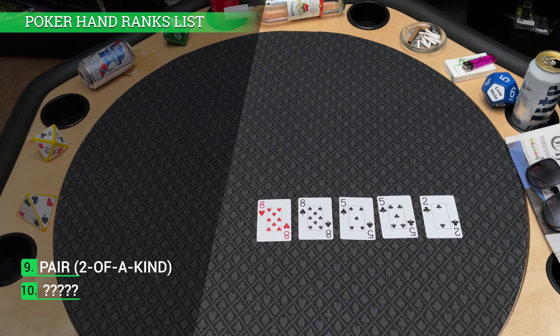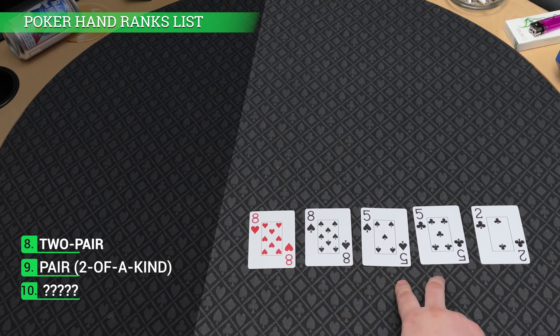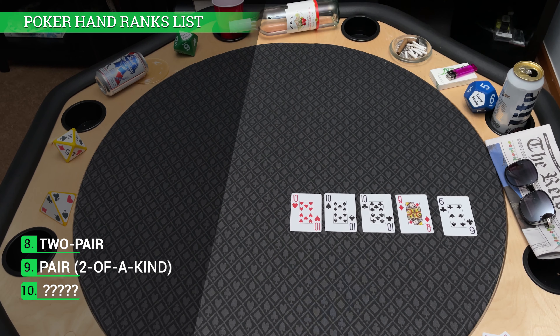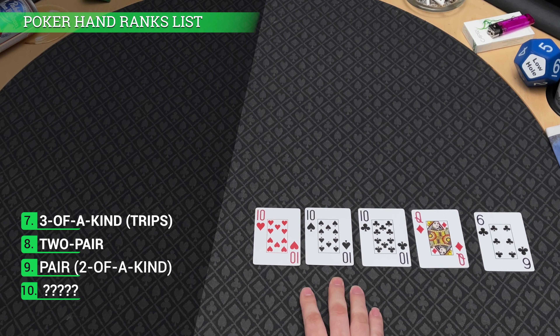Number 8 on the list is two pair — exactly how it sounds, two sets of pairs. In this case, we have a pair of 8s and a pair of 5s. Number 7 on the list is a three of a kind, sometimes called trips. Here I'm showing a three of a kind 10s, or trip 10s.